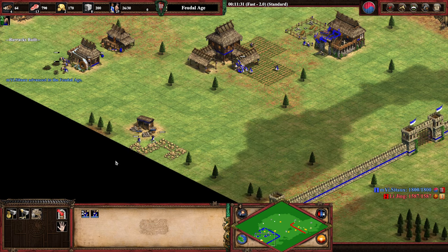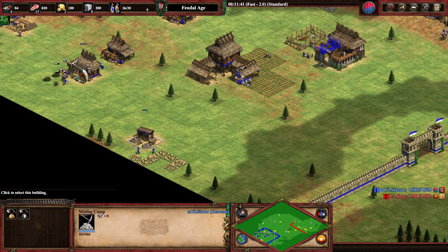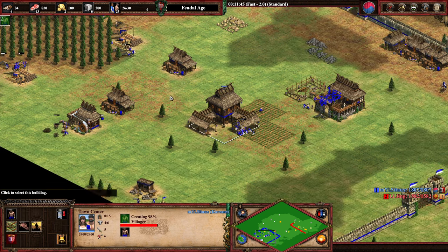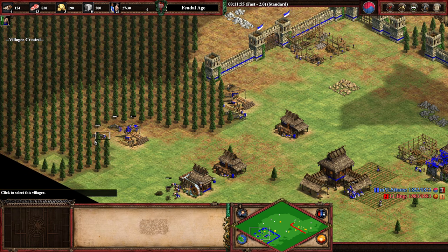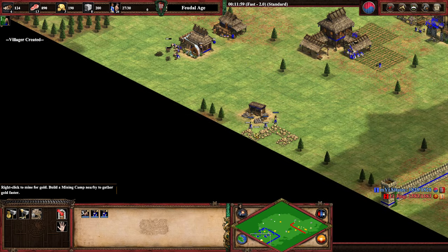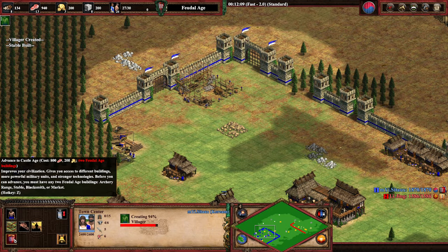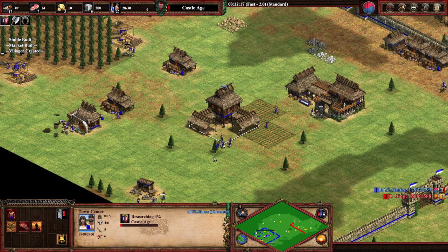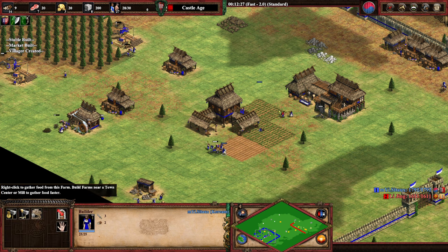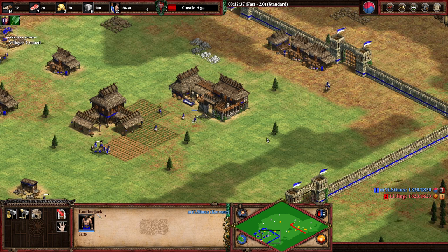Let's prepare the build: market on the wall, stable inside so the opponent can't see it. Eco looks pretty good. In Feudal Age I'll need to create monks eventually, so I'll put a third villager on gold and send another on wood. We're ready to click up to Castle Age. Get eco upgrades as fast as possible so you can start making farms — wait for the wheelbarrow upgrade before making farms.